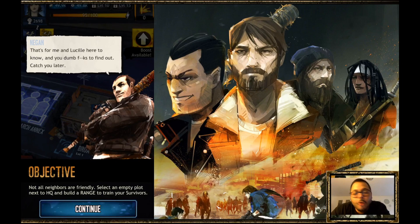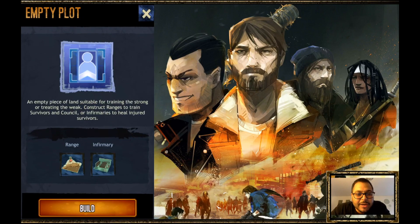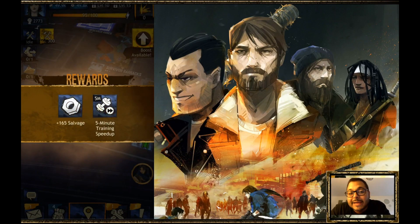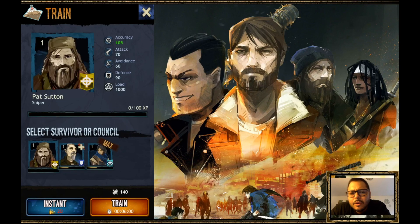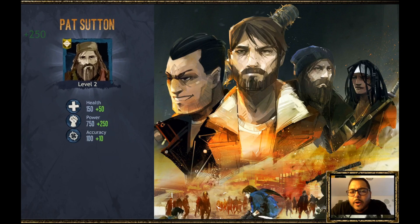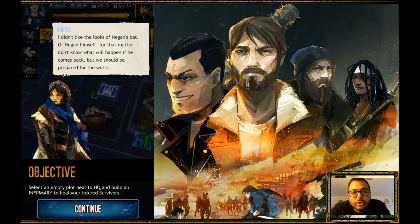You have to create a Range. The Range is what you use to train your survivors — it's a very important building because this is how you upgrade levels and eventually unlock different skills. You have the option to train a survivor or train a Council member. Council members are basically the heroes of the game — storyline characters with special abilities and leadership skills. We upgraded our sniper and you can see every stat category went up.